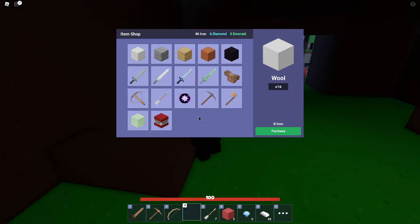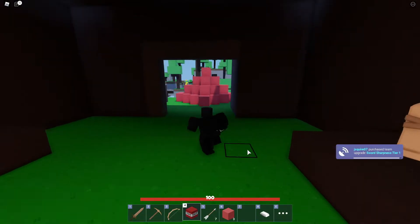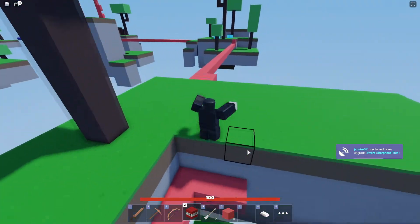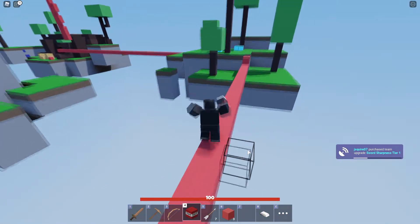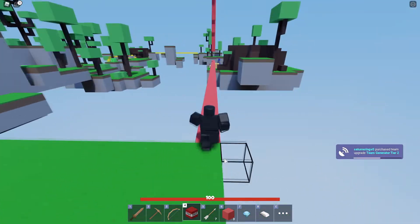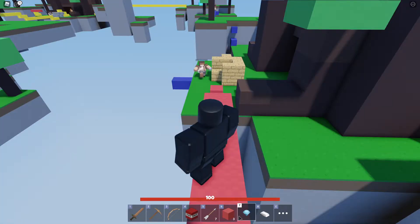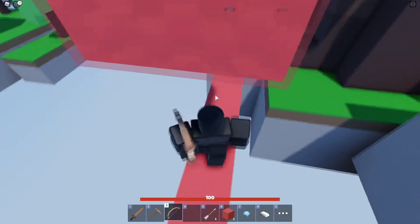All right, we're going to get our next piece of TNT. We've got our next piece. Team generator upgrade — nice, that's what we needed. Come on, we'll place this TNT and shoot it. Let's build a little platform first.